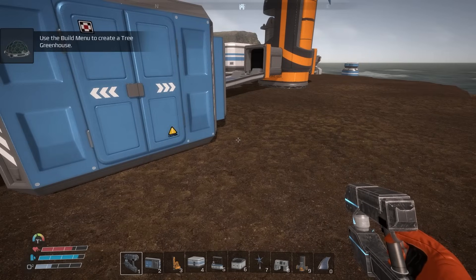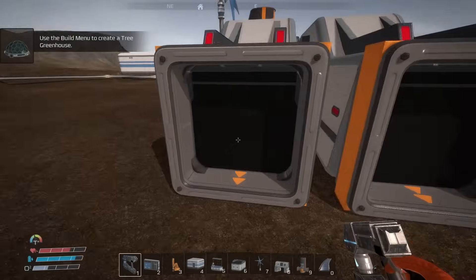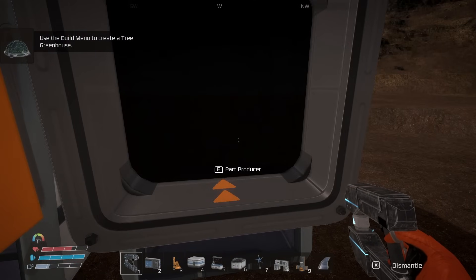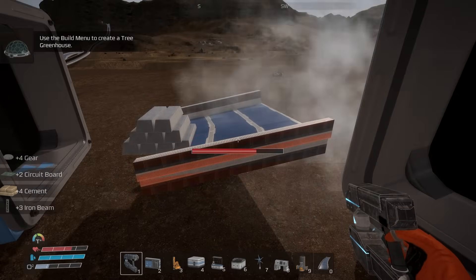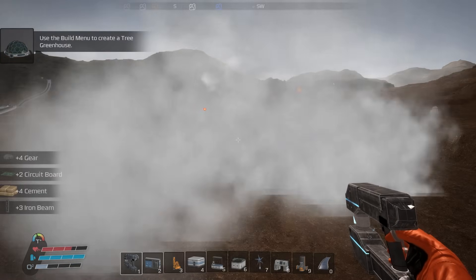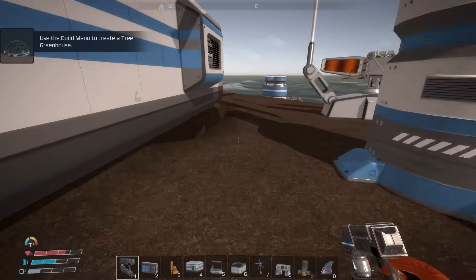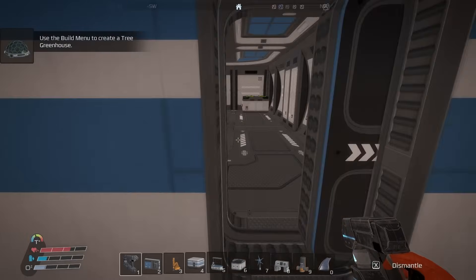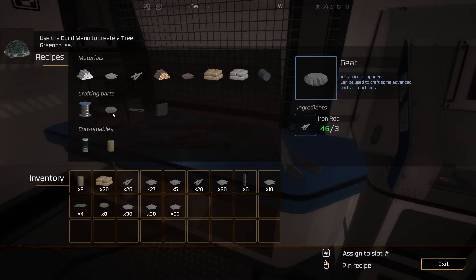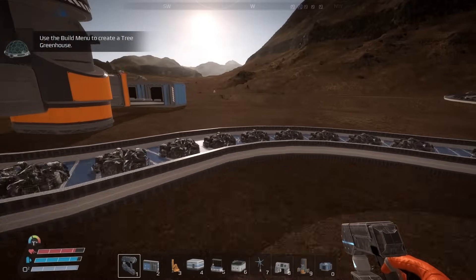I'm going to need a splitter here because I need iron for multiple things. I'll tear out the existing connections and put a splitter in. Iron is used for three things as far as I can tell — that might change later as we get further in the game. Right now it's three, so I'm looking to put down a splitter.